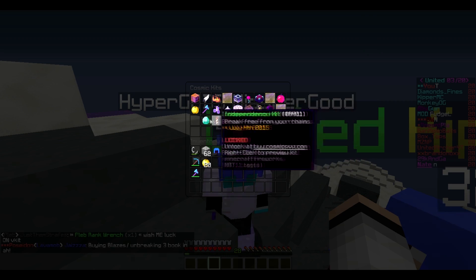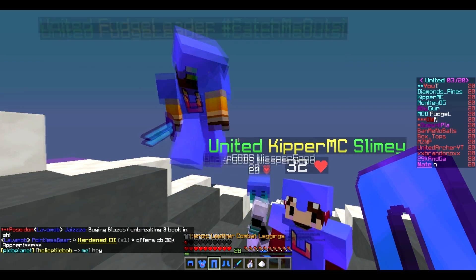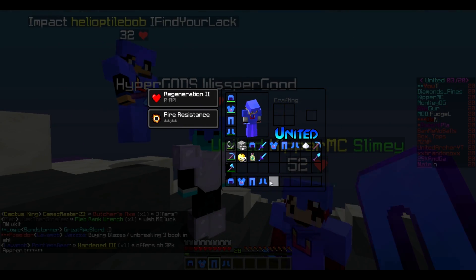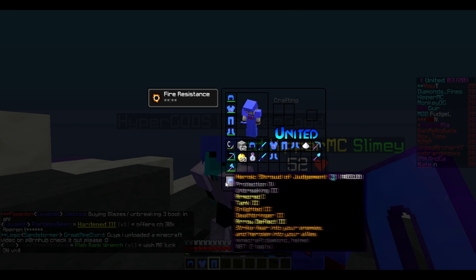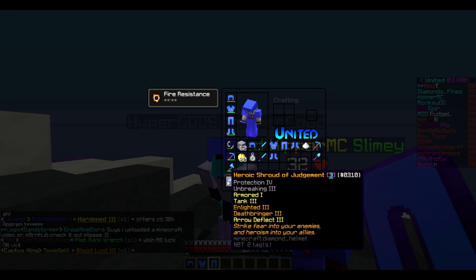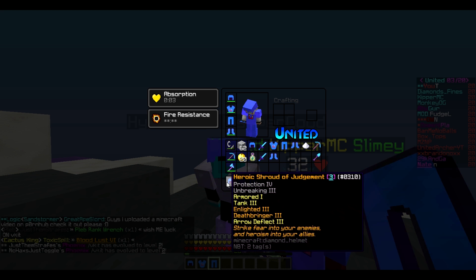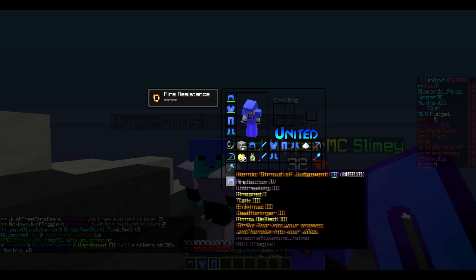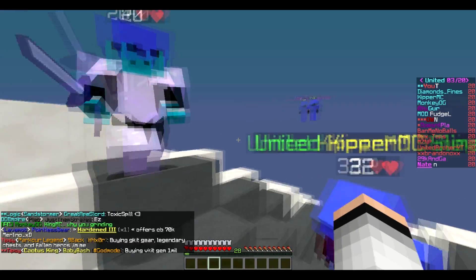Let's see what other G-Kits I have to open now. Let's do Grandmaster. We got 4% Ultimate, 14k XP, bad sword, Gears 2 Boots, Enlighten 3 Pants. That's a really good helmet for PvP — Enlighten 3, Deathbringer 3, Aero Deflect 3, Tank 3, Armored 1. That's really nice, but the rest is pretty trash. I'm going to keep all this gear again because I do die a lot when I'm PvPing in G-Kit — I get ganked a lot.